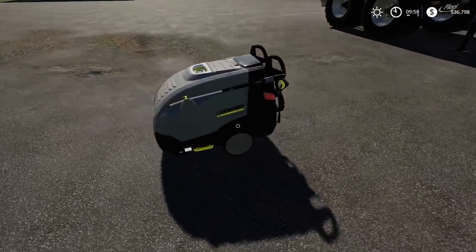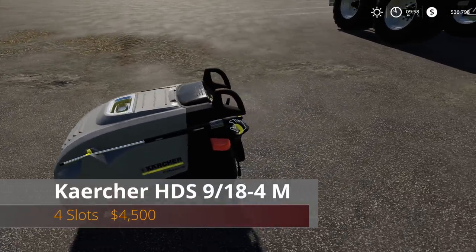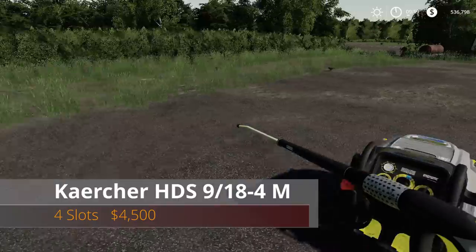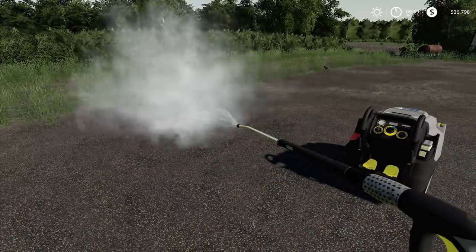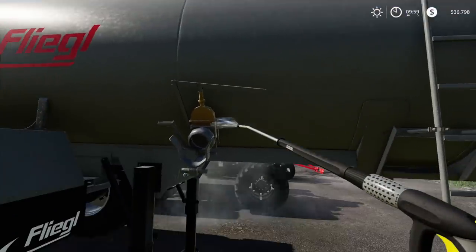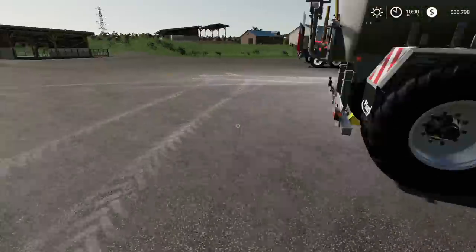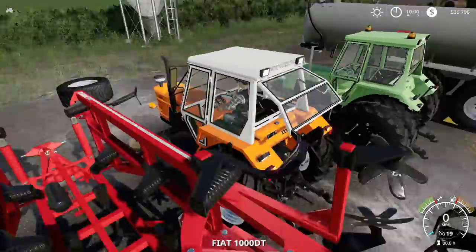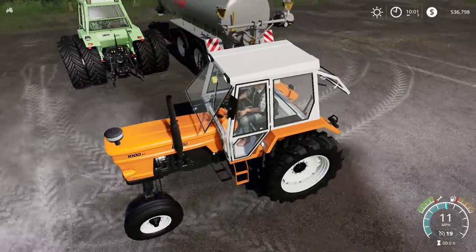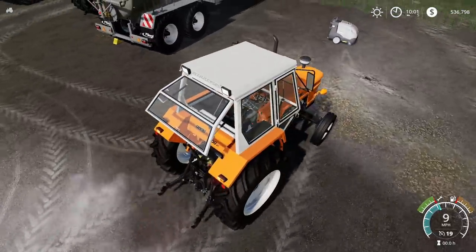Next is the Kärcher HDS 918 4/4M — four slots, $4,500, and it's a power washer. Nice little power washer. What's different about this versus the base game one: if you run into the base game power washer, it's like hitting a brick wall — it won't move at all.